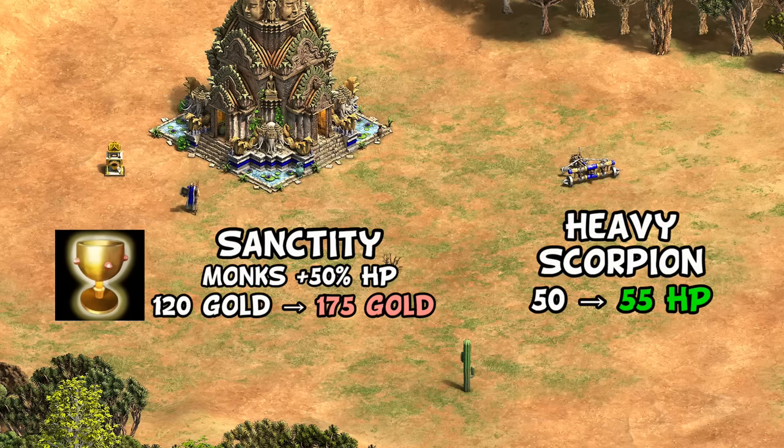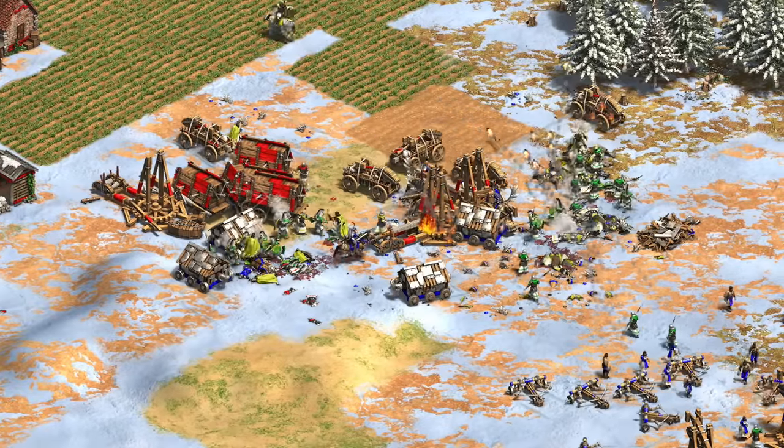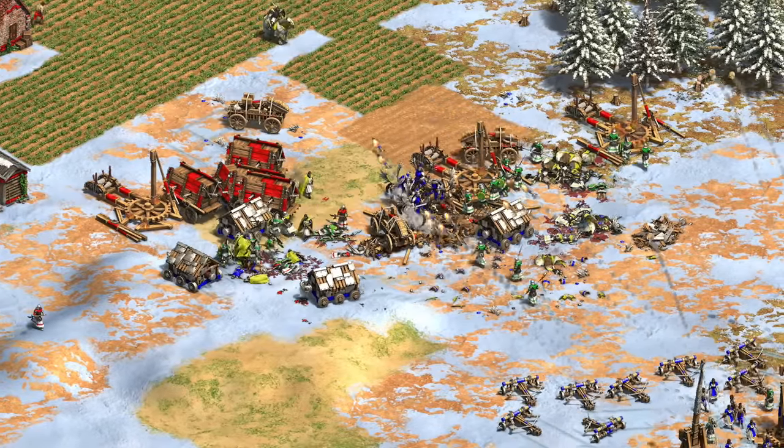Notably, heavy scorpion also gained five more HP, which might not sound like a lot, but means they can now survive a direct mangonel or bombard cannon attack with one HP left. This is a notable buff to the Romans especially, though other civilizations use scorpions now and then as well.